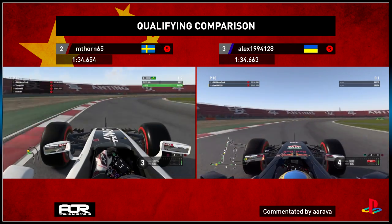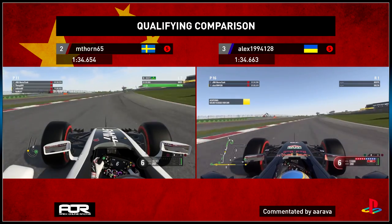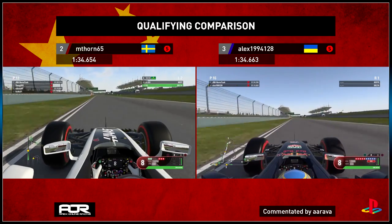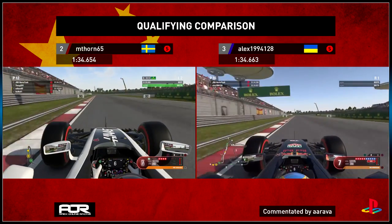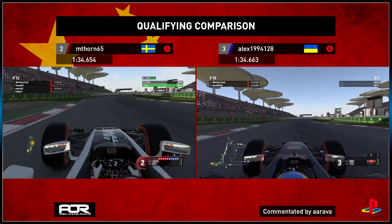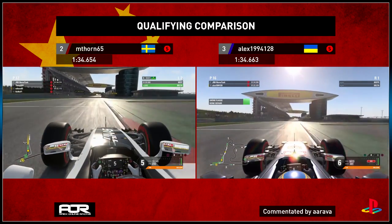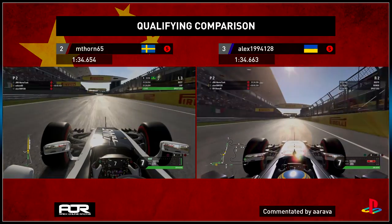As we come through this swooping right-hander back to the straight, you can see a difference in gearing — M Thorne dragging out fourth and fifth a little bit longer down the back straight. Top-end speed is with Alex at this point and M Thorne is a little bit behind, but again under braking M Thorne gains a bit of time into the apex. He locks up slightly but keeps it really tight on the exit, and both drivers are very equally matched once again. One more corner separates them — a bit of a lockup from M Thorne — and so as we come to the end of the lap, this will be the difference between P2 and P3 here at AOR China. Only one tenth in it.